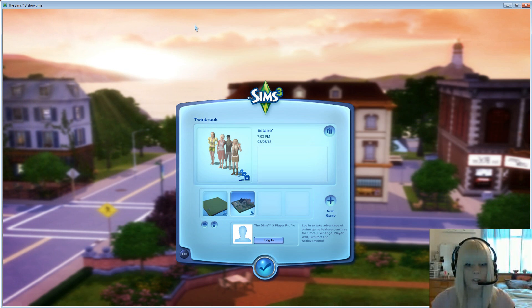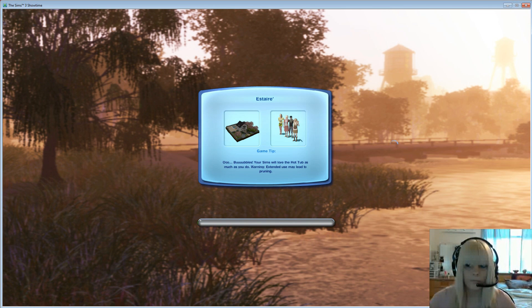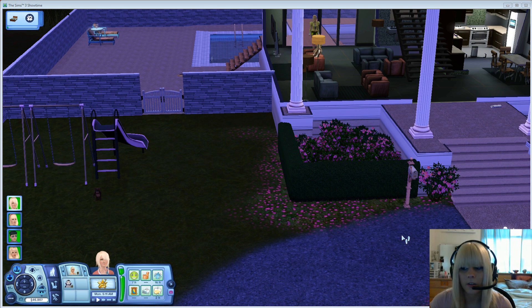Enter that. Now you're going to play the town that you want to use this cheat for. Once you're in your town playing your game, choose the Sim that you want to get the lifetime reward points for. To do this, just make that Sim active, whichever one you want to get the points for.